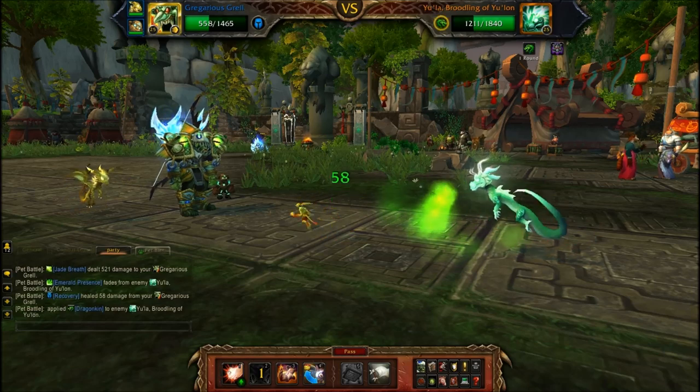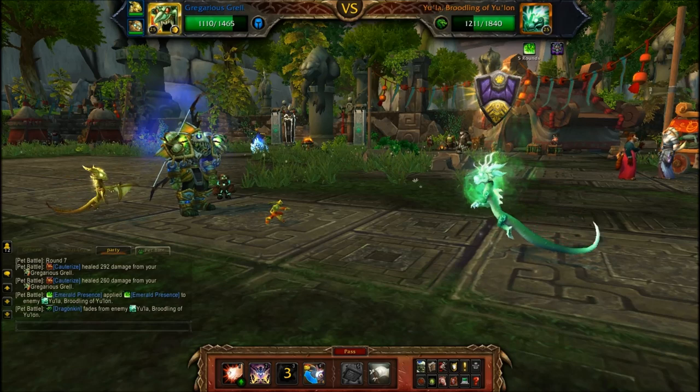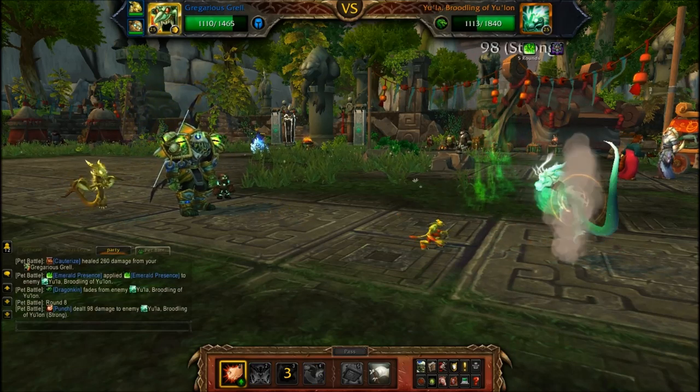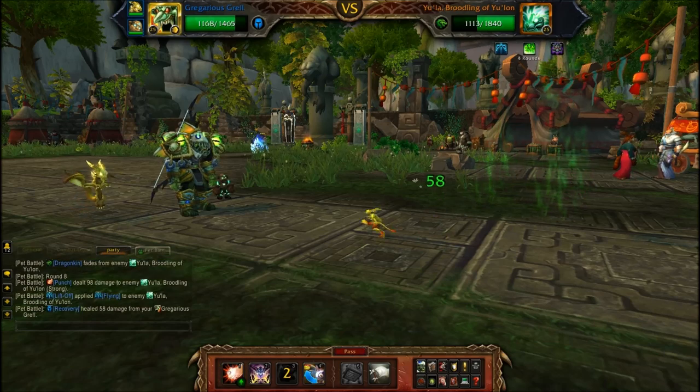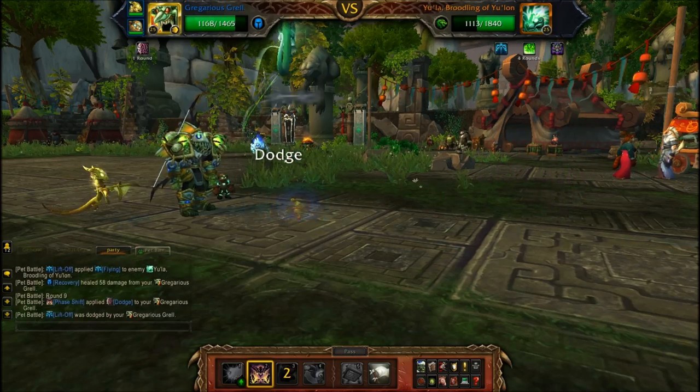After you take enough damage, all you have to do is heal yourself and rinse and repeat. EULA is not that tough — just punch it down, use phase shift, heal, and win. I know not everyone has a Gregerous Grail, I just wanted to show it because it's really strong against EULA and it's a cool pet.